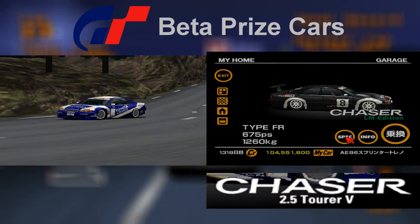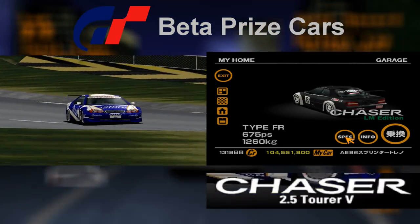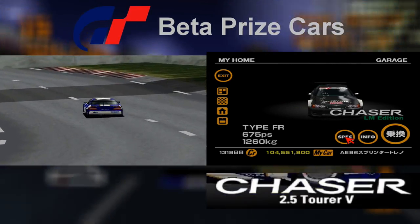The Toyota Chaser LM Edition is the prize car for the Gran Turismo Cup. On GT Trial version the car is just a placeholder — it's the same model as the racing modified standard Toyota Chaser. The car's name was also a placeholder too.